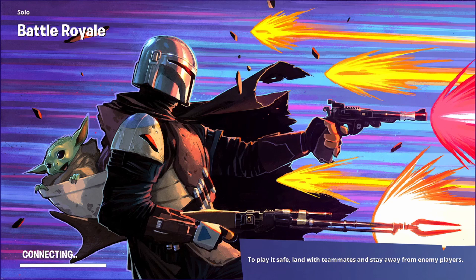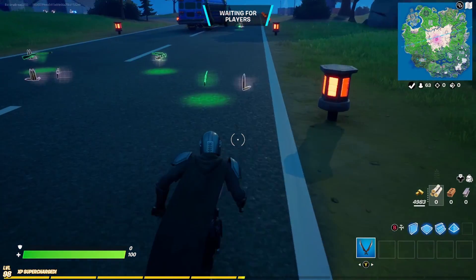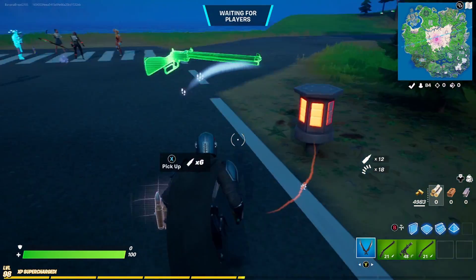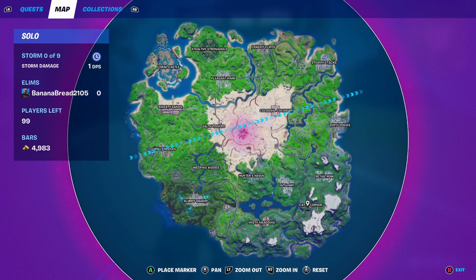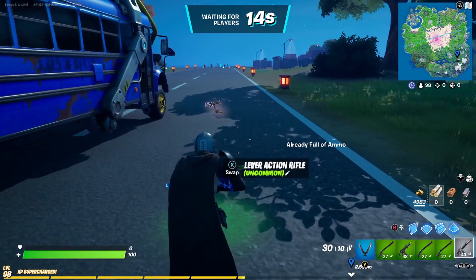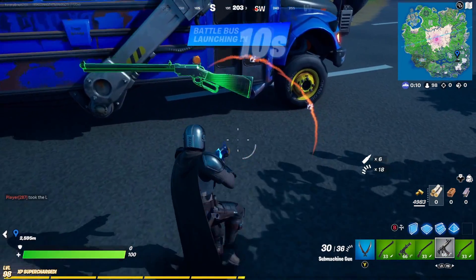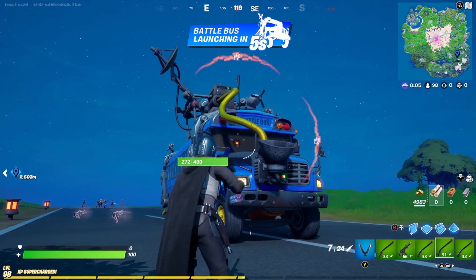I have three more duels left. The legendary quest resets every week. So for this week, it is duel characters. And if you don't know where you should go, I normally go to Catty Corner to the Kit NPC and I duel him for a purple AK. Normally I don't really even get it because I'm horrible with AKs and I hate them — that's the worst gun in the game.